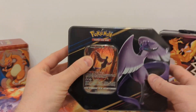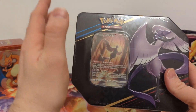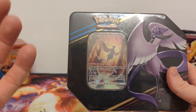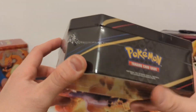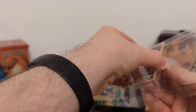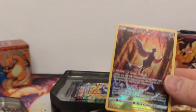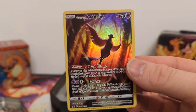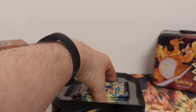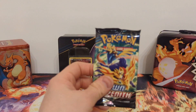Now we're on to the Articuno tin. Of the three, this is the one I like the most — the artistic qualities of the card are the most interesting to me. The centering on this one is not bad, better quality than the Charizard Ultra Premium Collection cards. Decently centered, and of course another five additional packs — all the tins will be the same.